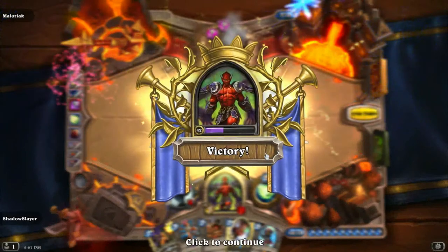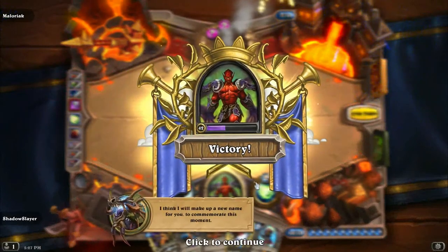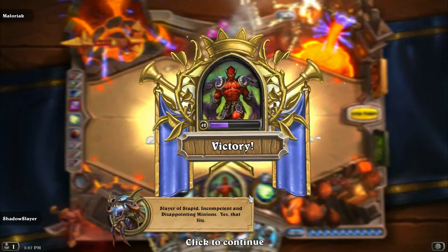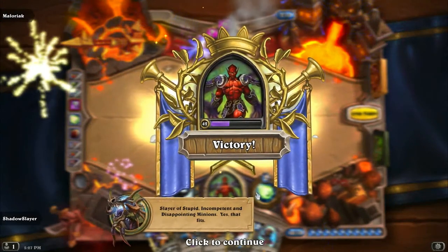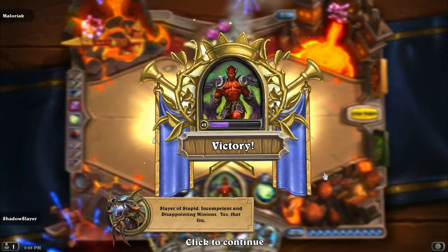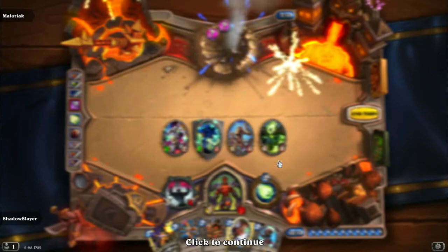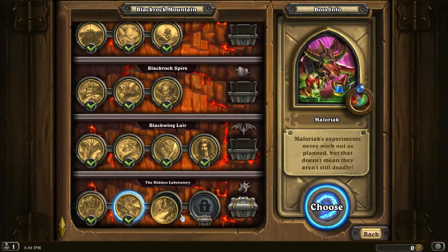Now what is Nefarious — I will make up a new name for you to commemorate this moment: Slayer of Stupid, Incompetent, and Disappointing Minions. Yes, that fits. Blackwing Corrupter — I want that card so bad. This whole wing, every card, really badly.